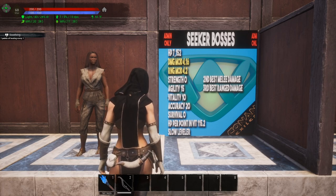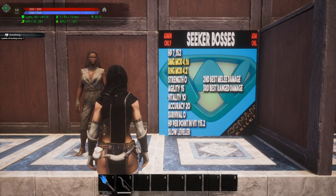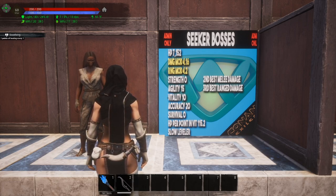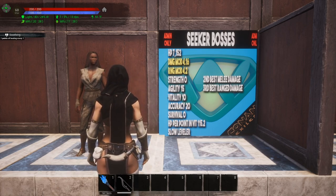Moving on, we have the Relic Hunter Seeker bosses — all the bosses spread around the unnamed city. They have low hit points, but they've got something going on. Their hit points out of the box are 7,152. Their damage modifier is 4.16, range modifier is 4.2. Strength of 0, agility of 15, vitality of 10, accuracy of 20, survival of 0. Their hit point gain per point in vitality is 115.2, and they are slow levelers. However, they have the second best melee damage modifier and the third best ranged damage modifier.